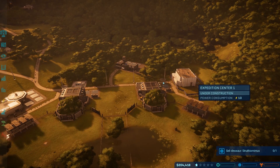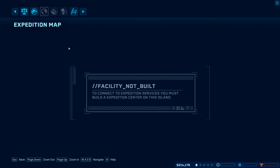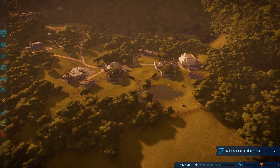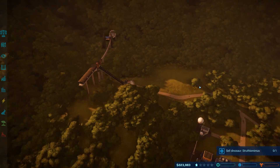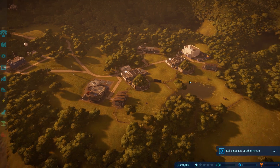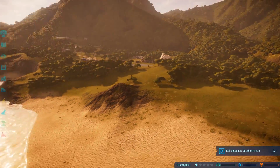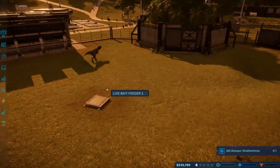So once we have this second expedition center, we can then unlock some of the new dinosaurs. It's so strange that while it's all the same park, your funds are different on each island and it's basically like starting over. I don't know how I feel about that or what the reasoning is behind it.